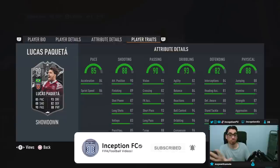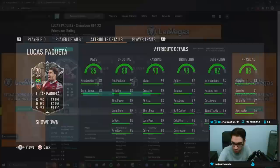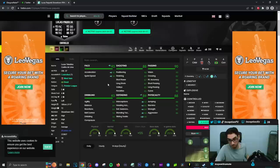In-game player traits: he has flare, outside foot shot, and technical dribbler. Honestly by default, that's really cool because this card is 100% formatted for the shadow chemistry style, and with the shadow chemistry style this card is going to look pretty nice.